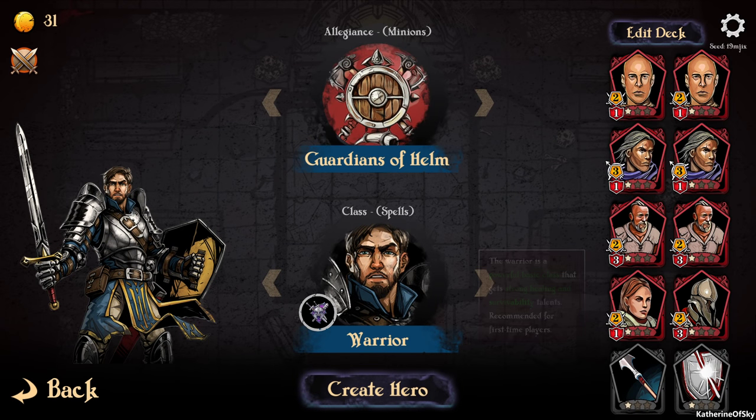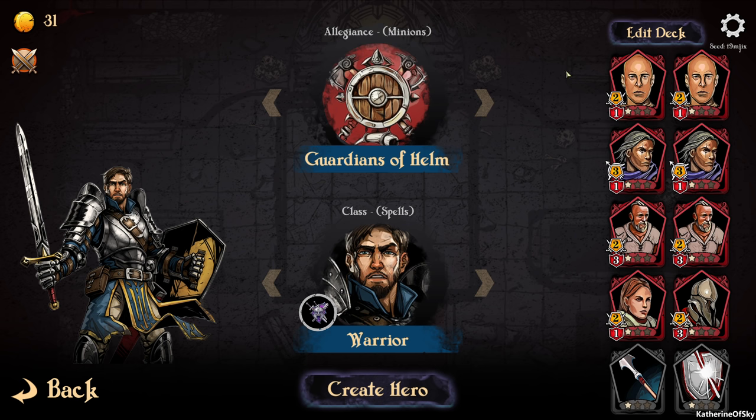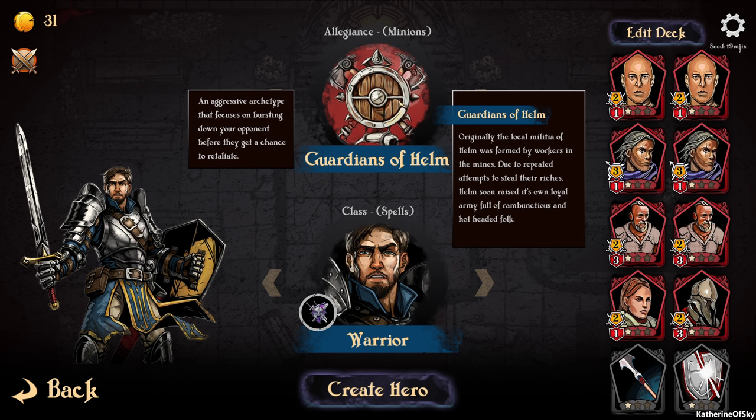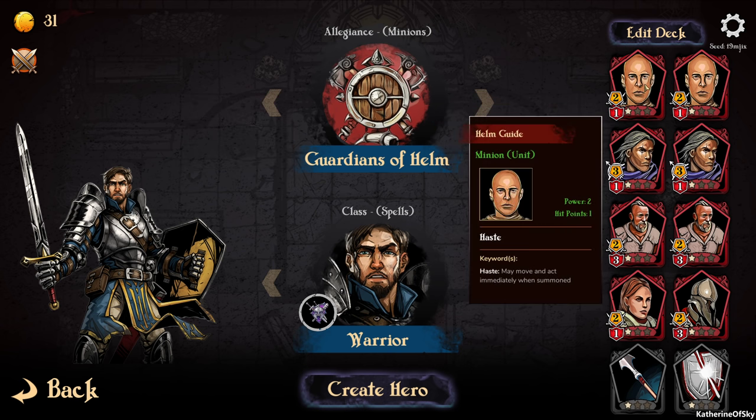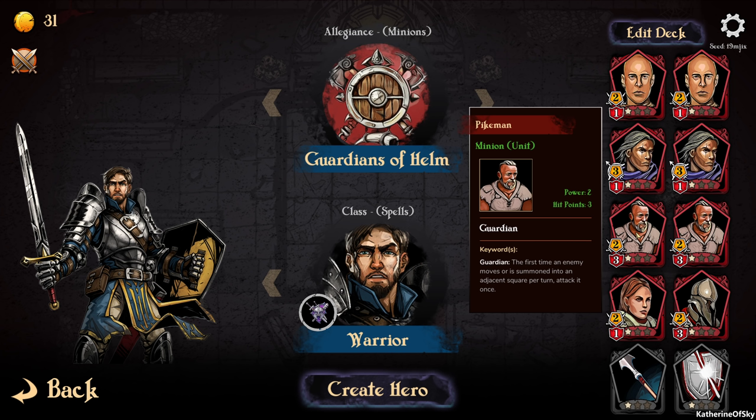We have 31 money — that's how much I've earned from the world. We have Allegiance options: the Hand of Karim and the Guardians of Helm. I played with the Guardians of Helm, an aggressive archetype that focuses on bursting down your opponent before they get a chance to retaliate. We have several different kinds of minions: the Helm Guide, who can move and act immediately when summoned, and the Slingman, which is like a ranger — you put them out and shoot things from afar.